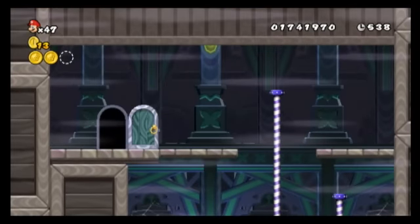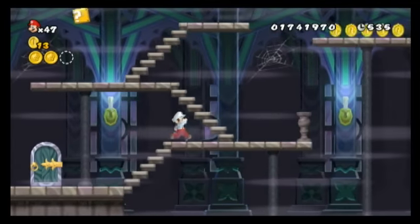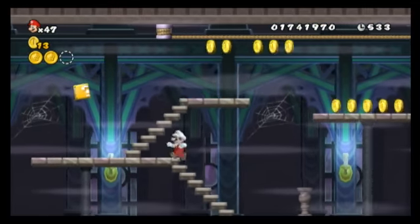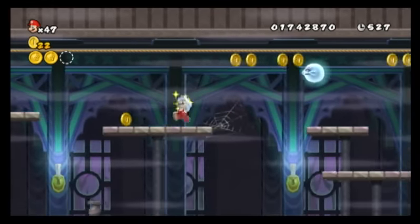The third coin is going to be in the alternate exit for the level. After you get to the area where you have to shimmy along the horizontal rope, do so for a little bit and get around these ghosts.